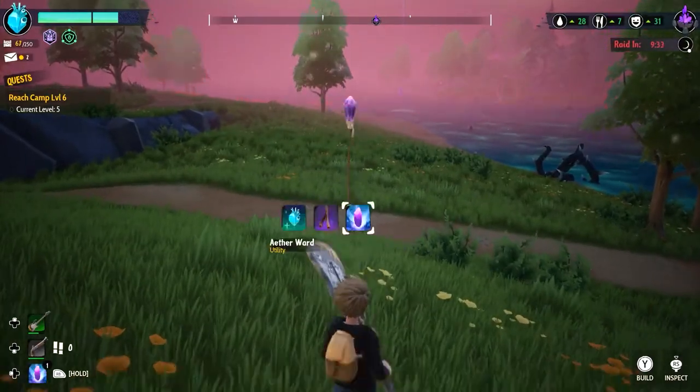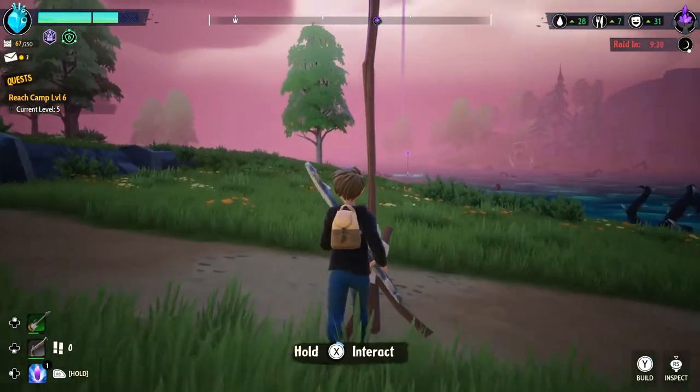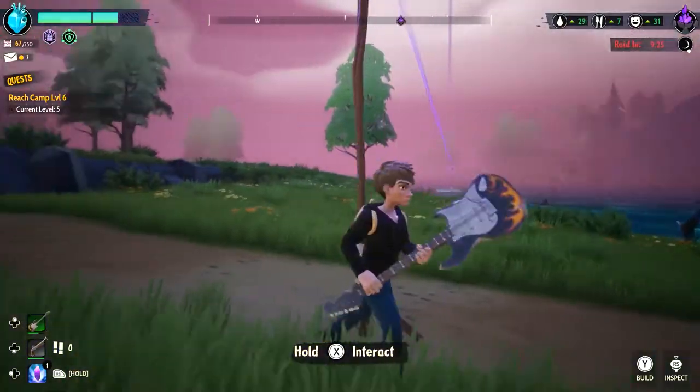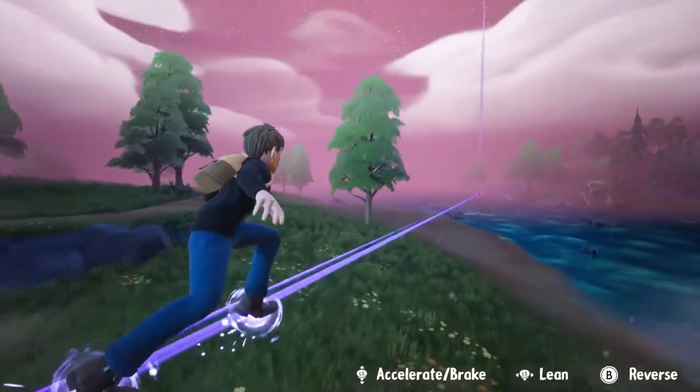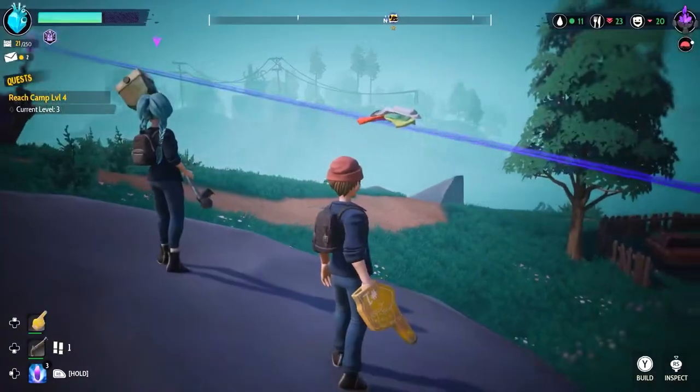If you can place waypoints around the world and connect them together, you get to speed through the air and not have to use Aether wards to traverse through the Aether. Waypoints are a great way to avoid the feral enemies seeking to destroy you, and they allow you to safely get back to your base.